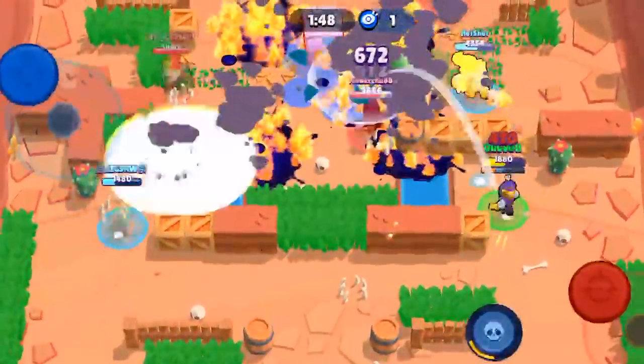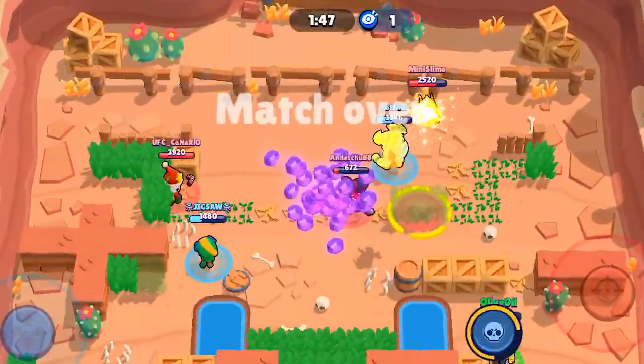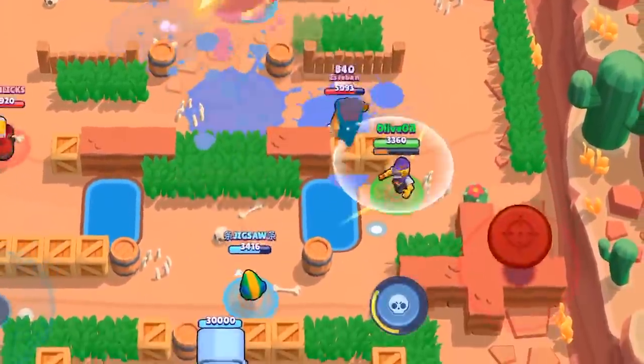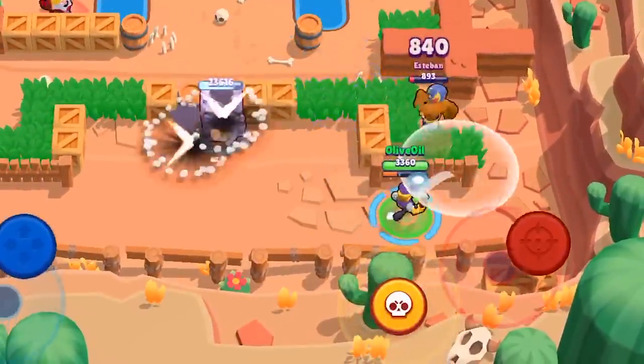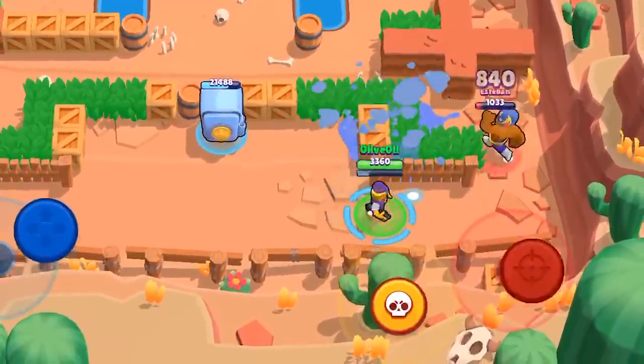You absolutely cannot let Barley live behind the tanks — they're gonna annihilate you. It's kind of like Clash Royale where you have to take care of the support units behind the tanks. If you've got a tank on your tail, always throw the bottle in between yourself and him. If there's some distance, this way it'll kind of persuade him to get off your tracks.